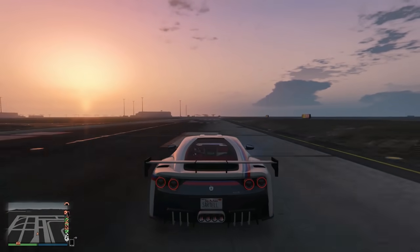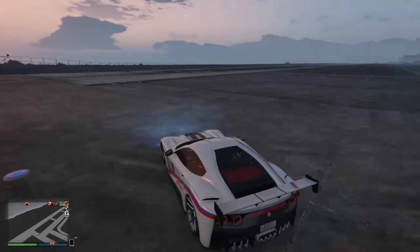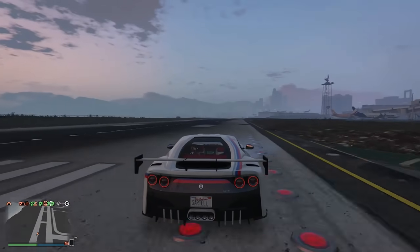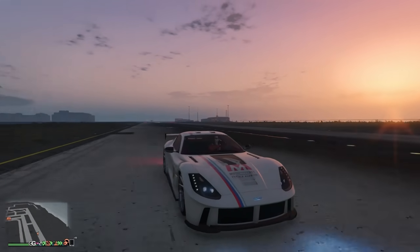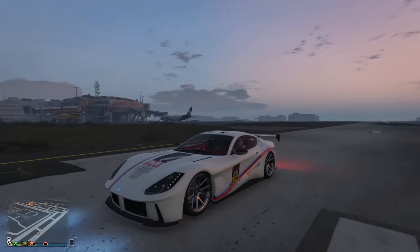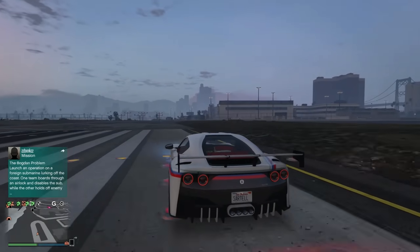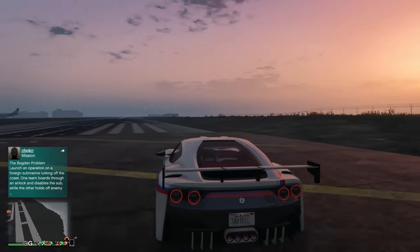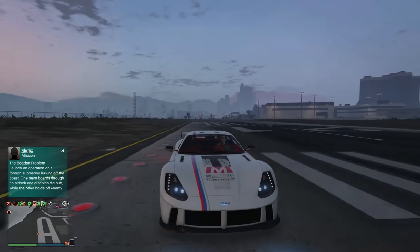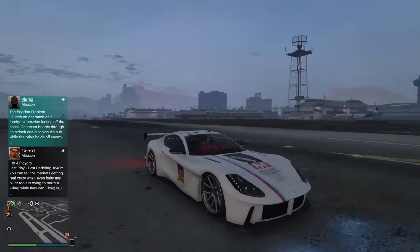Coming in at number 5 we have the Itali GTO. Top speed is 127.8 to 127.9 miles an hour — not quite 128 either. It's $1.9 million. It's one of my favorite vehicles; whether you're in the city or outside it's always reliable. Very quick, sounds very nice — that's ranked number 5.